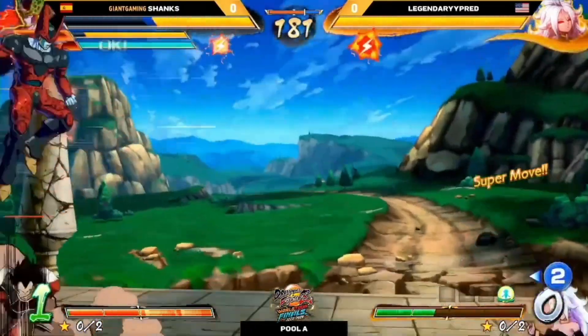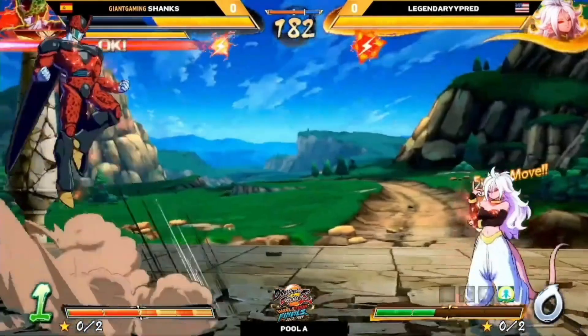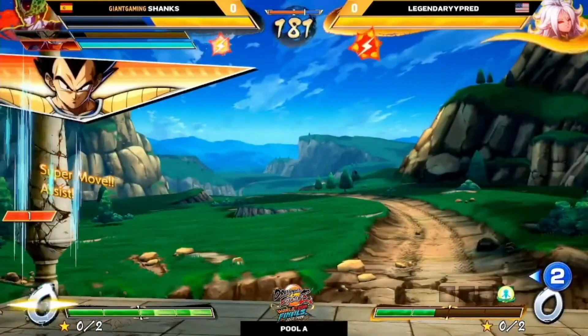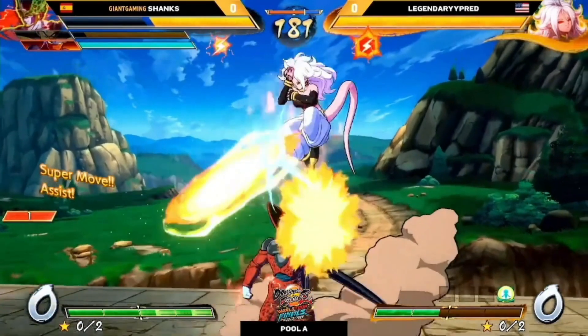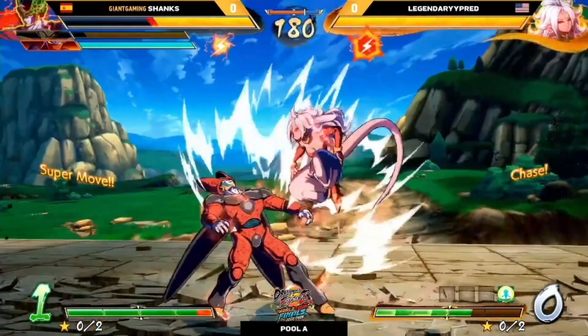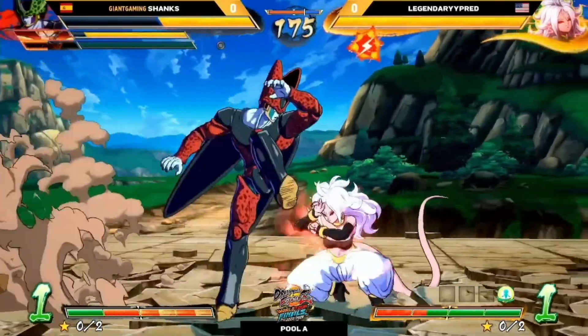That was a crazy attempt. He starts the air S and then empty vanishes after calling his assist, hoping that since it's angled up, Pred will be forced to block it. And then he does another S just in case Pred would have been on the ground and tried to 2H. But Pred had super jumped, so it created a little bit of a scramble there. They both had very different plans in that moment.